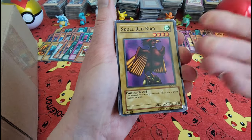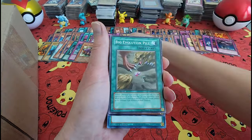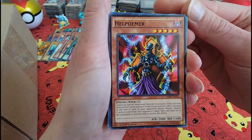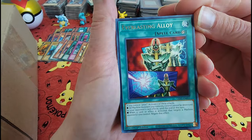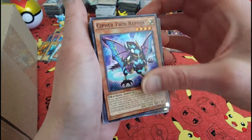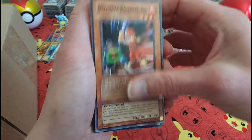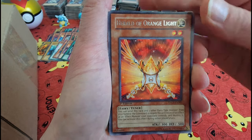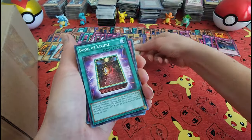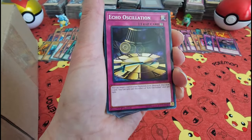Creepy — straight out of a movie, or it should be a cartoon movie. Hello, Skull Red Bird — very unoriginal name, given some of these guys. Skull, it's a bird that's red. Big Evolution Pill. Cypher Twin Raptor, Cypher Twin Raptor. Oh my, Baseball Kid — he's probably got to hit a home run. Book of Eclipse. Echo Oscillation, hmm.